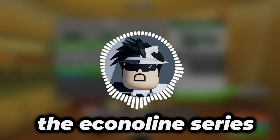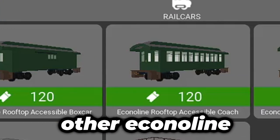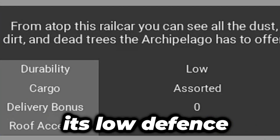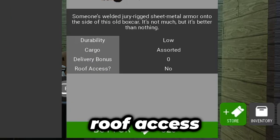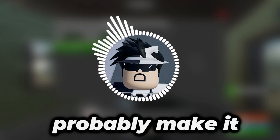The Econoline Observation Coach is the highest tier of rail cars from the Econoline series. It offers a more pleasant second floor compared to the other Econoline rail cars, with some stairs and fences at the top. However, its low defense makes it a tough sell in my opinion, considering the rail cars at Beggar's Bluff already give better defense while still offering roof access, while being slightly cheaper. Dropping its price or upgrading its defense would probably make it better.